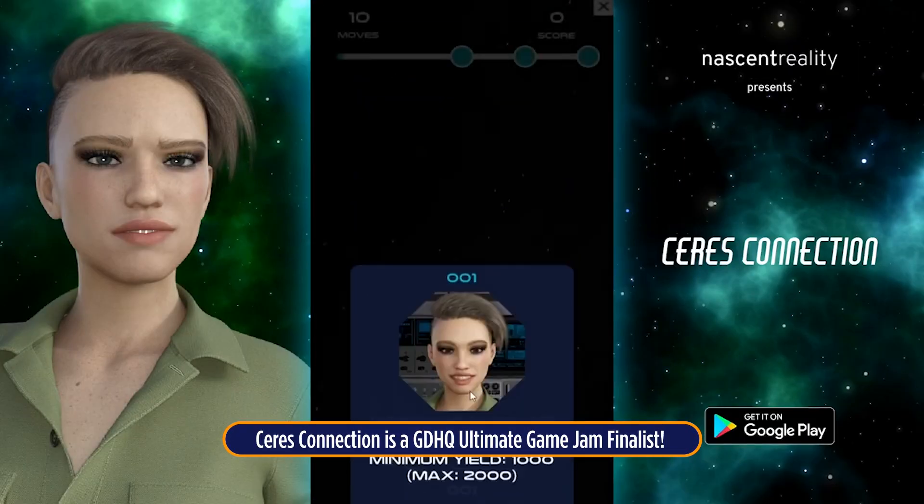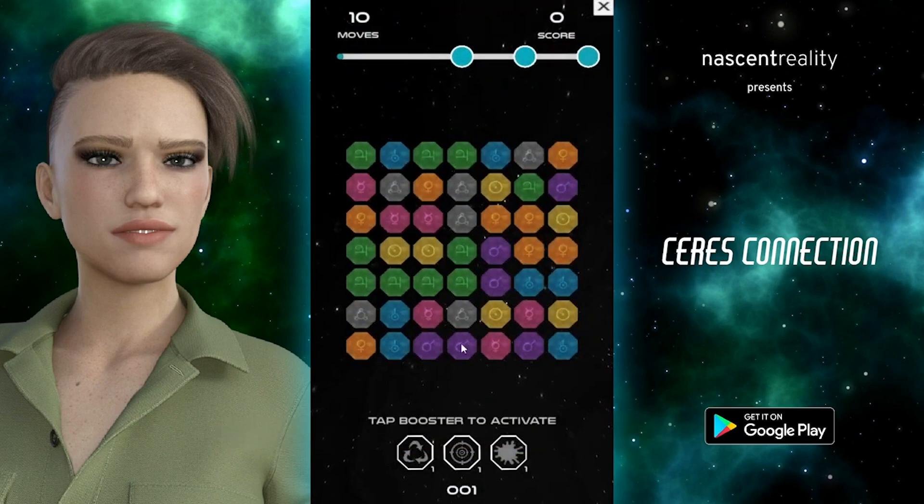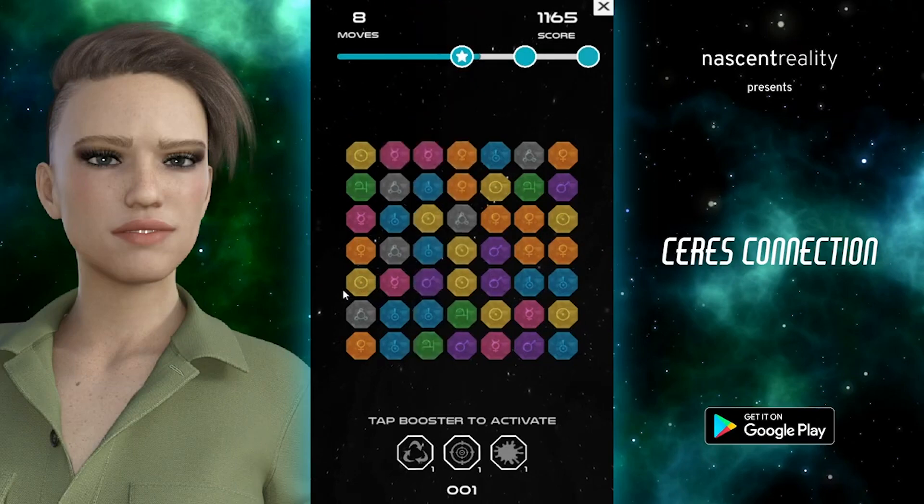Welcome to Cirrus. You landed a sweet gig as a mining technician. Now swap those tiles and create a vein of three or more matching ores. Available now on the Google Play Store. The link is below.